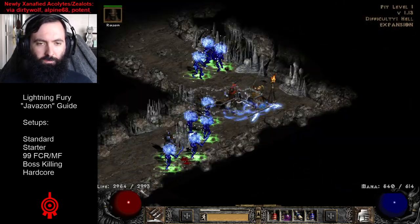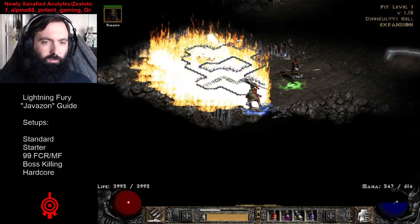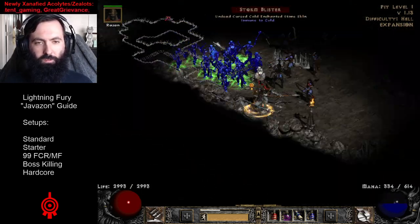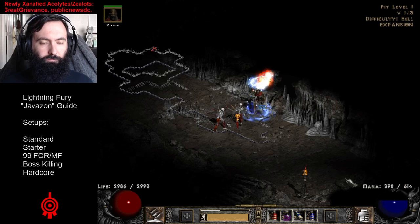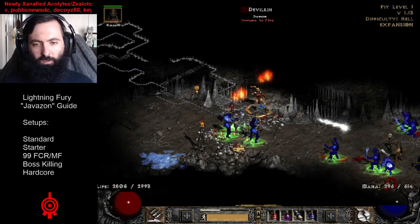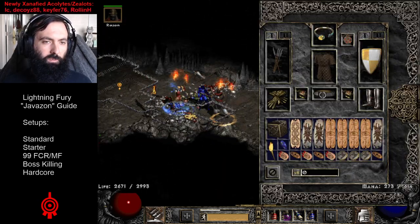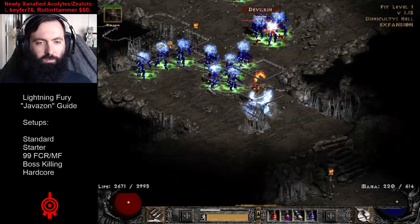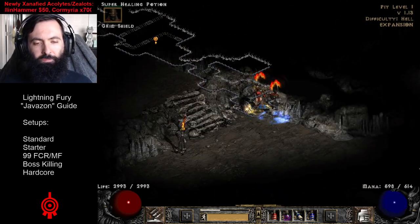One thing to note about this character is you don't need Enigma, but as you can see with Enigma she's very mobile, and making this character even a little bit more mobile is definitely worth it. She has the slowest teleport speed in the game, but it's still way faster than running. With all that life per kill on Enigma, you're constantly regenerating your life. Enigma is amazing, but you don't necessarily need it — you could also use other armors like Chains of Honor.